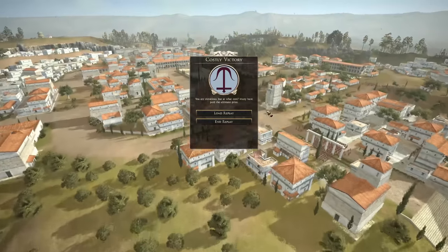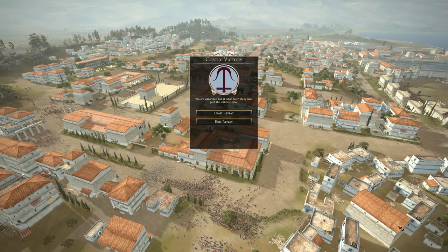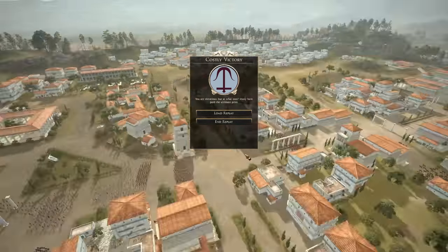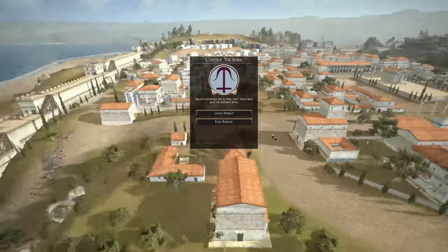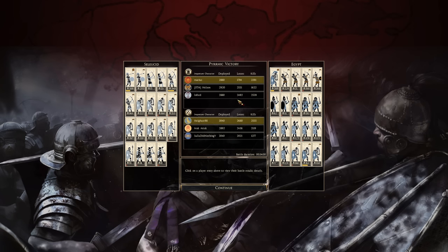Seeing the Seleucids rally there — honestly I think the defenders probably admitted defeat. I don't think it was a desync because none of the units were acting weird; usually in a desync units walk off to random places. So I guess the defenders just admitted defeat. I'm sorry that's not exactly the ending I wanted, but it was an interesting battle and I think the attackers would have come out on top. This was sent in by the Seleucid player Lofted — thank you for the battle replay.